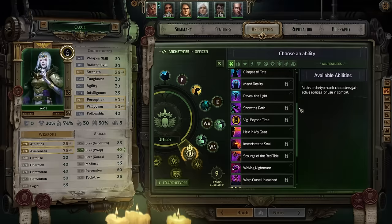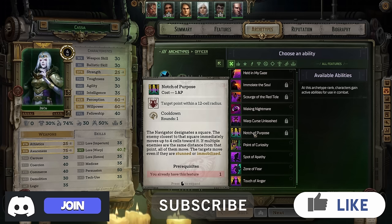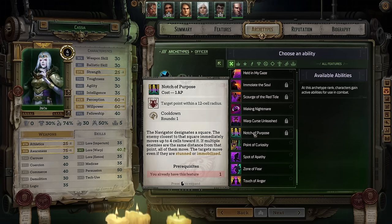For your first ability, take Notch of Purpose — you can ignore the note saying she already has it, as that's from a beta save. In the full version of the game you have to manually take this. This ability lets her designate one cell, and the enemy closest to that cell will move up to four cells towards it. If multiple enemies are within the same distance, they all move. This probably doesn't seem all that useful right now, but it will in just a moment.